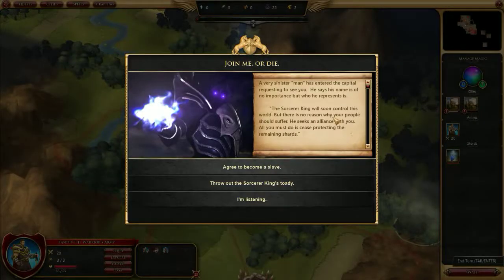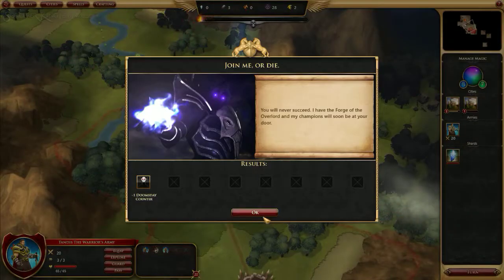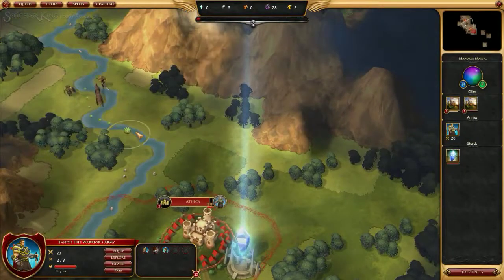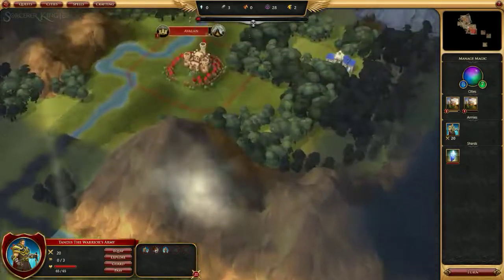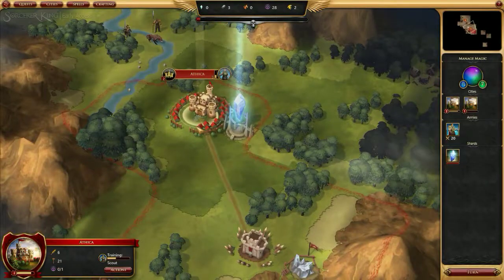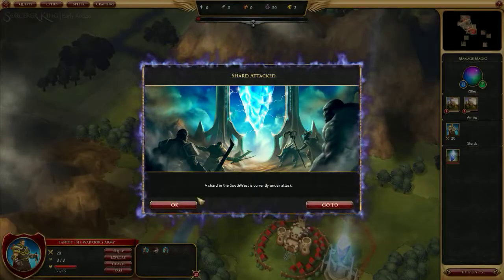A very sinister man has entered the capital requesting to see you. He says his name is of no importance, but the Sorcerer King will soon control this world. There's no reason why your people should suffer — he seeks an alliance, and all you must do is cease protecting the remaining shards. I'm going to say: up your butt, around the corner. The doomsday counter is reduced a bit, which is nice.